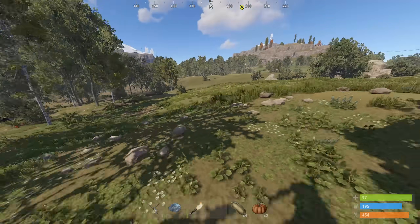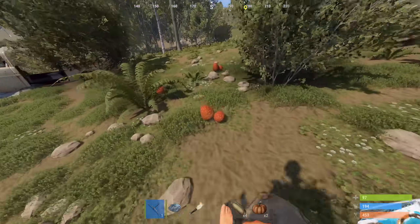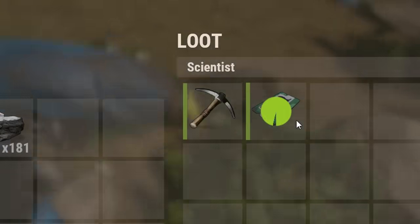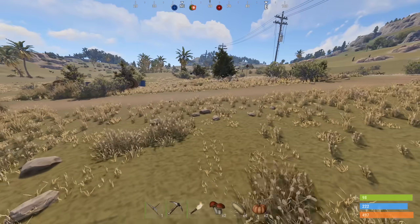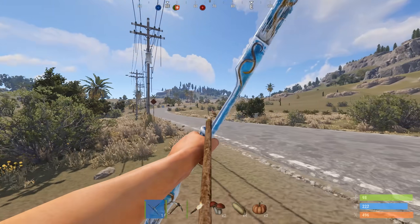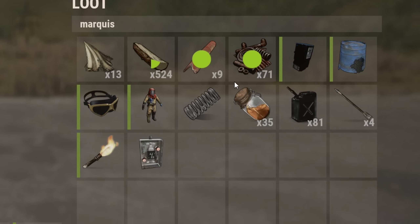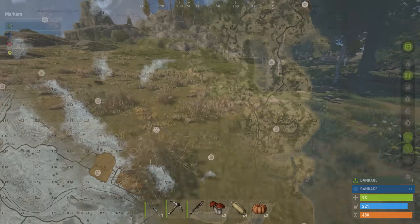I decided to go for a bow first this wipe because I found 50 cloth right off the bat. Normally I'd craft bags straight away, but that's my next goal — if I die right now I'll be back to spawn beaches. I killed some scientists and even manifested a pickaxe into existence. Then I spotted a player with a bow and took him out — he just kept going in the same direction. Having collected almost a full inventory of loot, I needed to build a base fast.